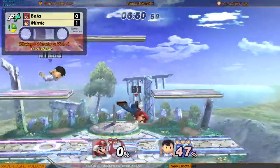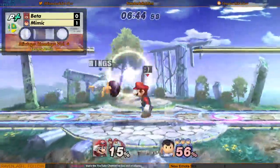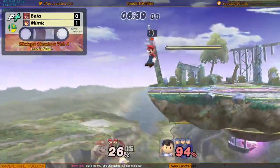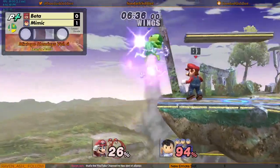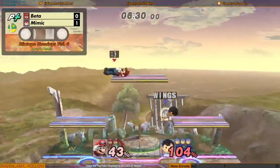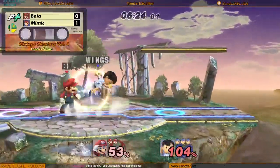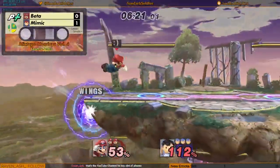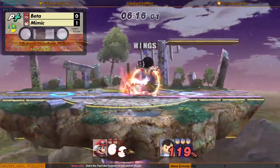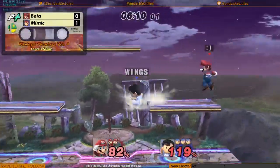He gave Flash a neutral. Still looking pretty good for Mimic here. Does land the cake, but Mimic's faded in just enough. Seeing a little bit more, a little bit better edge guarding and coverage near the ledge especially by Beta. So that's good.